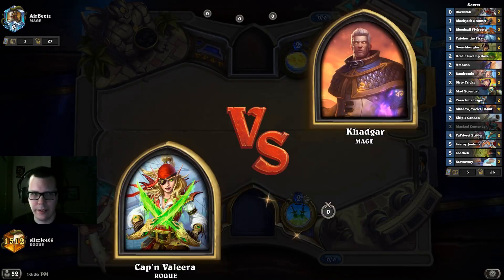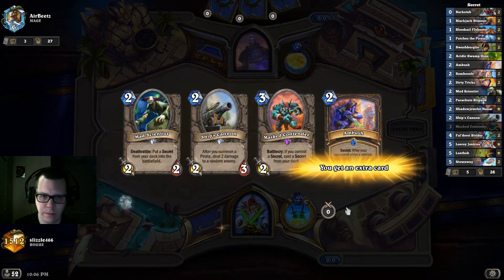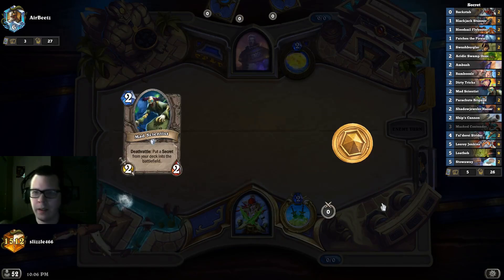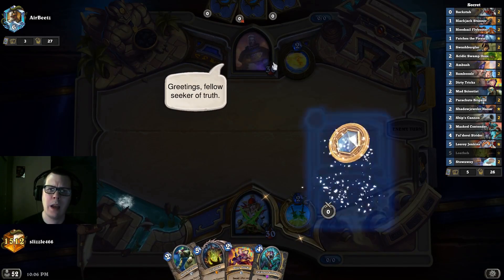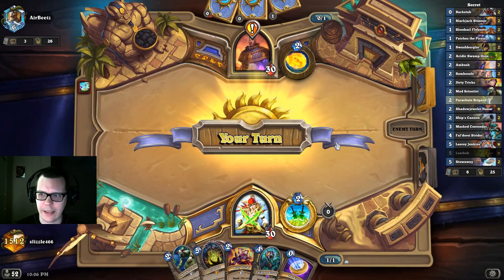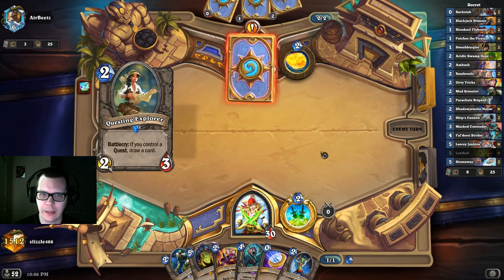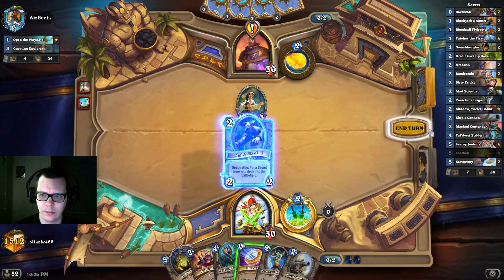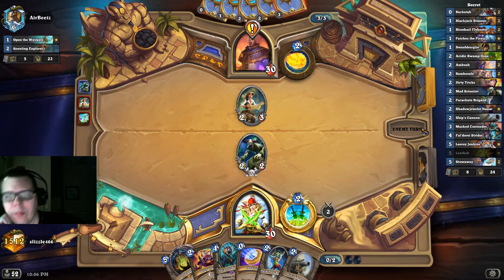Another mage. It's a quest mage — cast eight spells. We don't have a turn one play for the first time. Very nice turn three: Cannon, Coin, Brigand. Of course it's the right way.